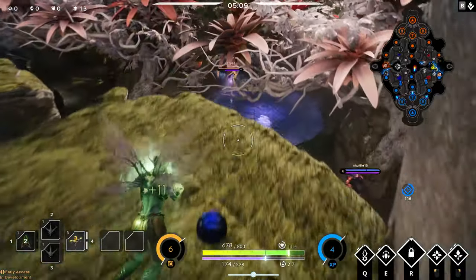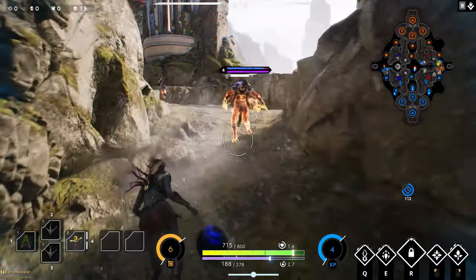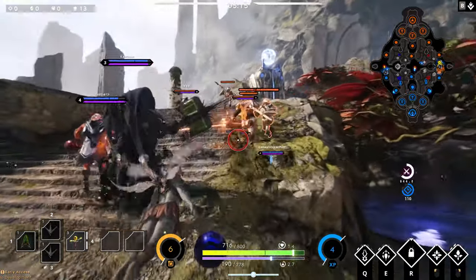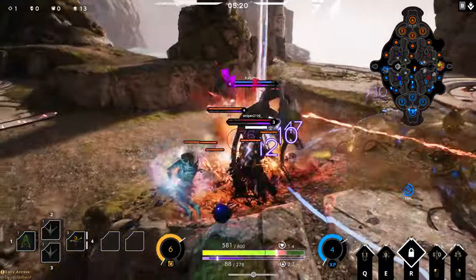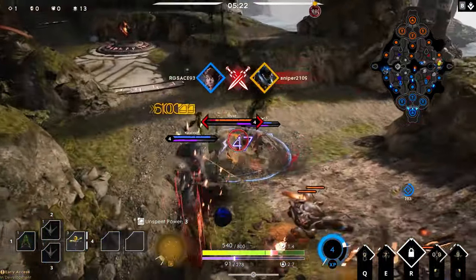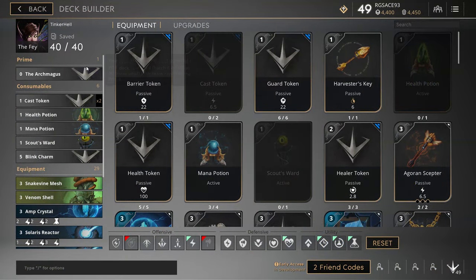I build Fae with the majority of my points going into damage because this little girl definitely packs a punch. The growth affinity is awesome because we can get some armour and damage at the same time through Snakevine Mesh and Venom Shell, and then we get some health and mana along with our wards of course. Start off with your prime card, the Archmagus.